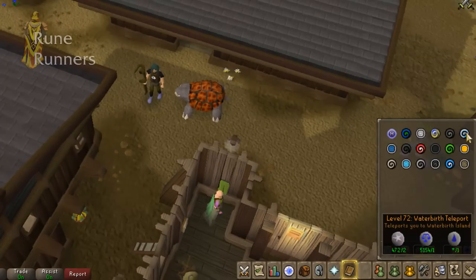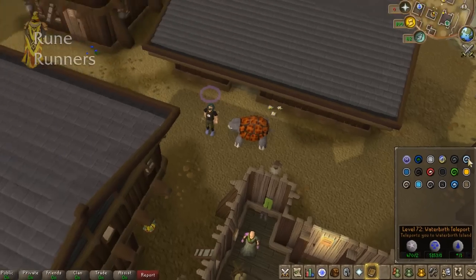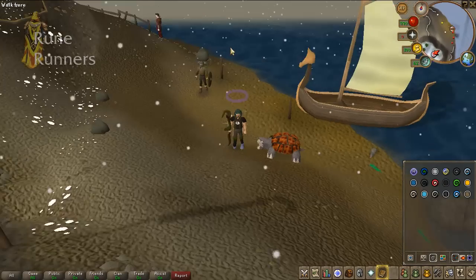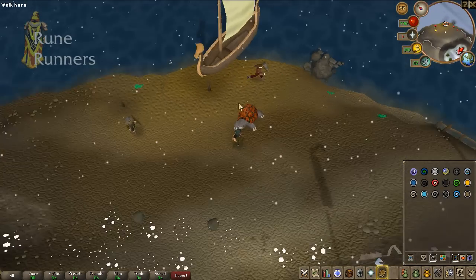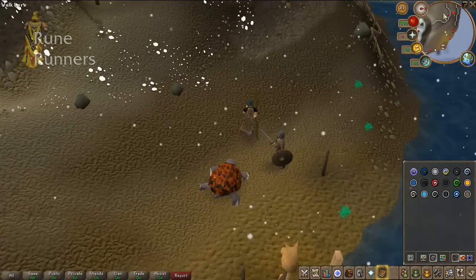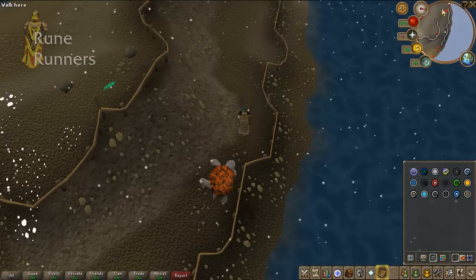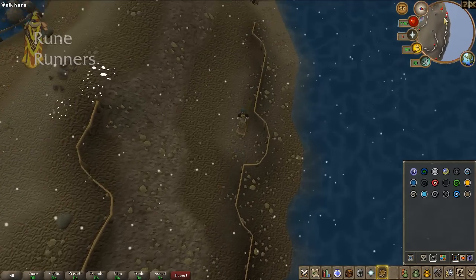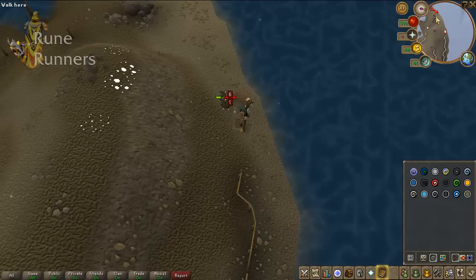If we head over to Waterbirth Island, you can collect Snape Grass here. There are six that spawn here. There's currently a bot running around collecting all of them because he's been here all day. If you run around the corner, I prefer the other side of the island because there are six Snape Grass much closer together. I tend to find that I can collect them faster over here, even including the run to get there.